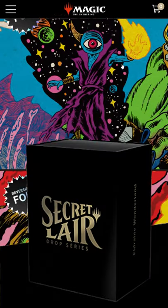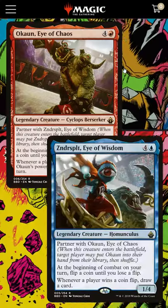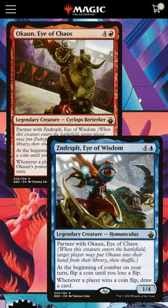An entire secret lair commander deck? That's right, and it's coming out in 10 days. Heads I Win, Tails You Lose is an Okun and Zindersplit commander deck.